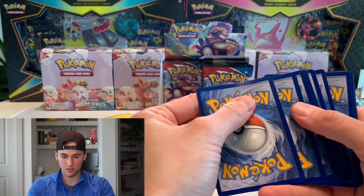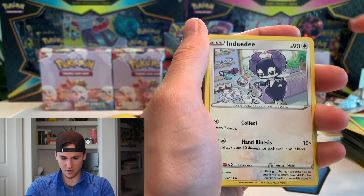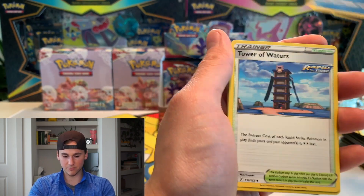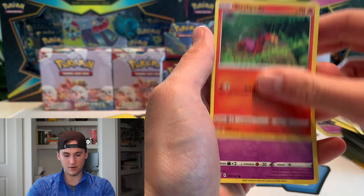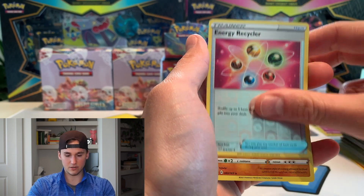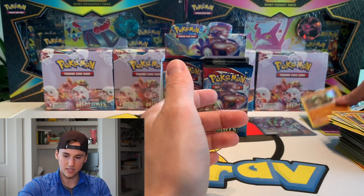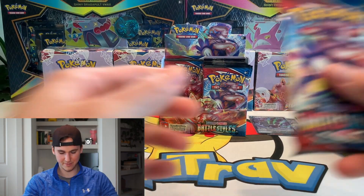I'm really happy with the Bruno, so that's huge. Can't be mad about that — that's literally the card I wanted to pull. I'm not really sure what the prices are but they will be on screen when I pull any sort of big hitter. Ball Guy, Timburr, reverse energy recycle, and a Sandaconda. All right, here we go.